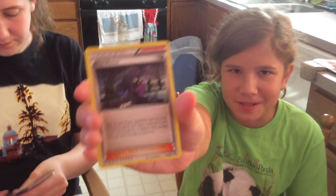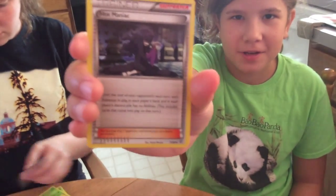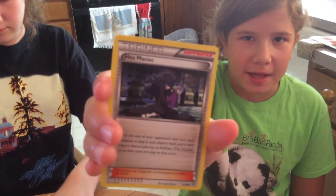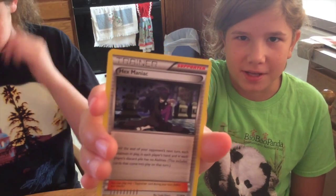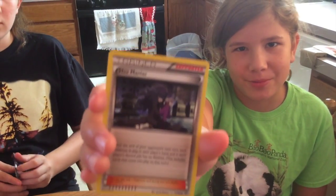Another new trainer — well, it's a supporter card — is Hex Maniac. Pretty much when you play it down, no Pokemon in play at all, including the discard pile, has abilities. So it cancels out all abilities.